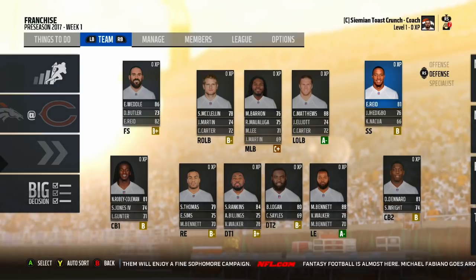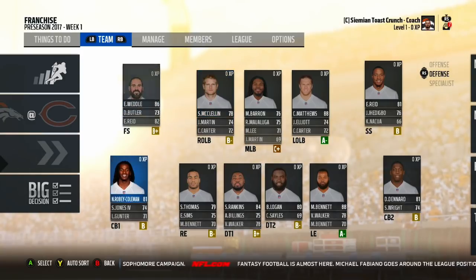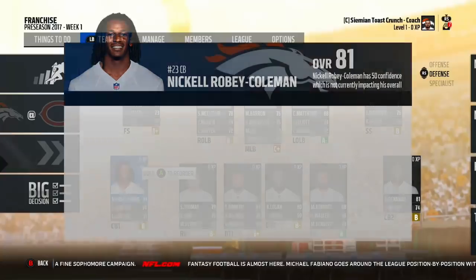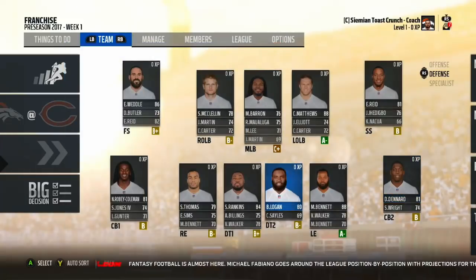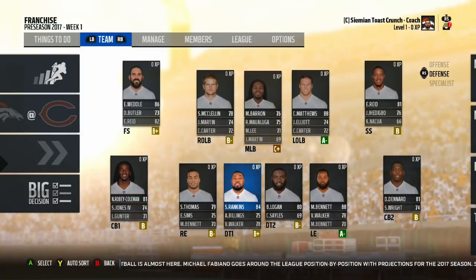I think these players don't have their normal contracts — it's all dependent on when they got drafted. Eric Reed probably didn't get drafted too early so his contract is probably not crazy. Robey-Coleman is actually a very good corner; I'm kind of glad we got him. Darquez Denard — I still might have to get rid of him. He has some pretty good stats though, and Sydney Jones is still here. I'm going to try to make some moves.